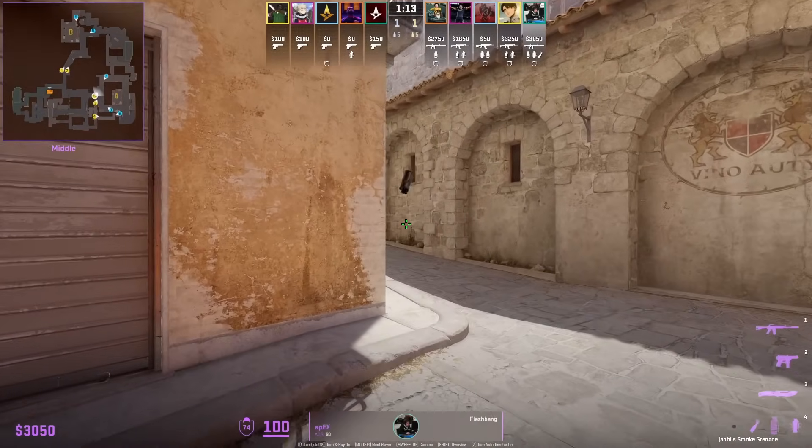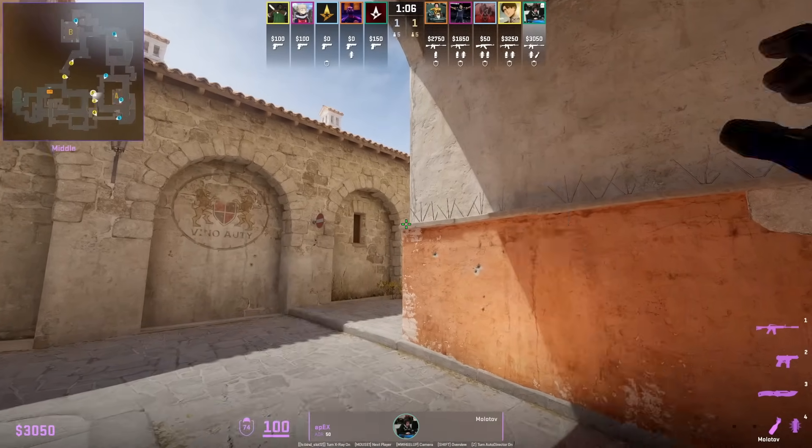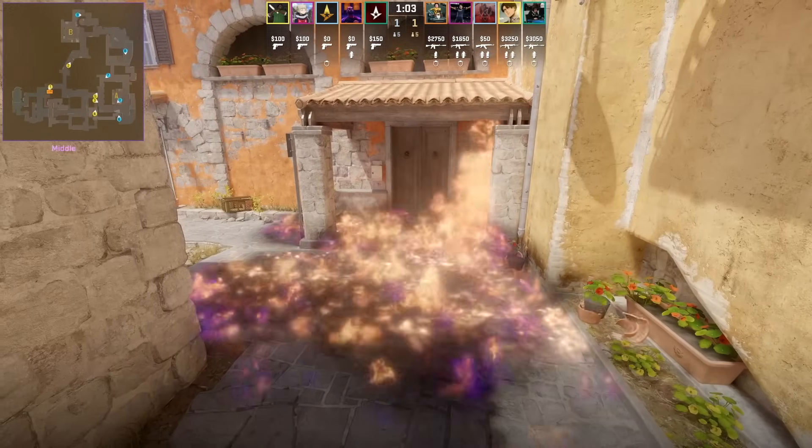This is how Apex throws his mid nades. He simply wings the left side mid smoke, then has his set Molotov where he aims above that corner of the wall.